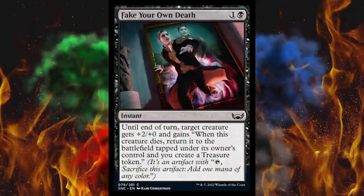Next up, Fake Your Own Death — are we back on Innistrad now? Vampire dude hiding in a painting. Two-cost black instant — until end of turn, target creature gets +2/+0 and gains: when this creature dies, return it to the battlefield tapped under its owner's control, and you create a treasure. That is actually more powerful than anything in my Black Ambush deck. Cranking up the power in the common slot at the end here. It's almost all mono cards, because they know what they're about.